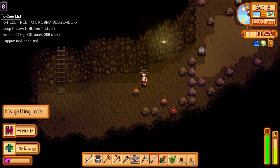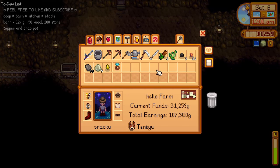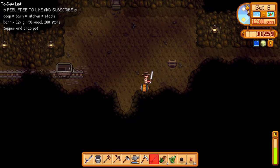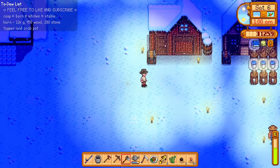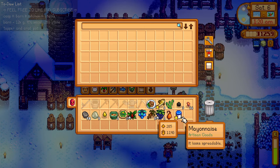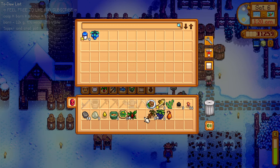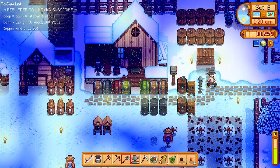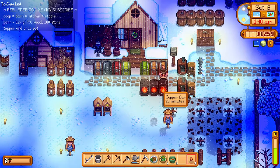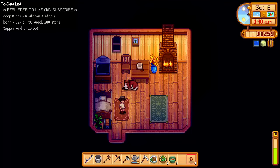It's now 12 AM. We got like 21 copper, three coal, 58 stone, and five slime — awesome! Now it's 1 AM. We have mayo's here. For a golden mayonnaise — looks like our chickens are so happy. We also have crystal fruit, holly, and a golden perch — this is going straight to our golden chest. We have copper coming right up tomorrow.